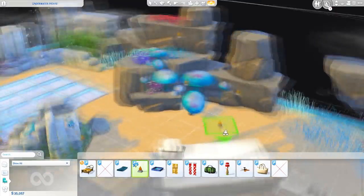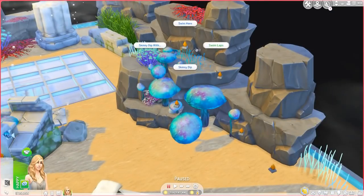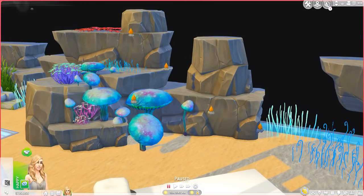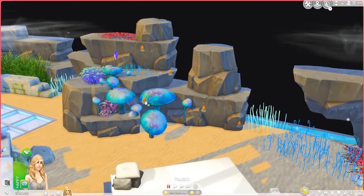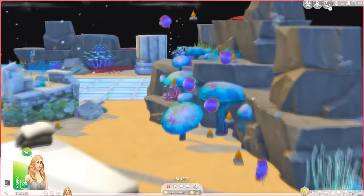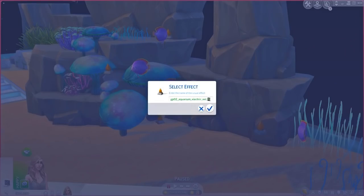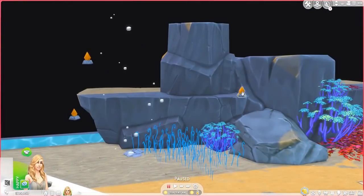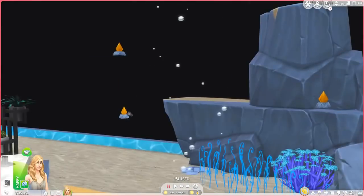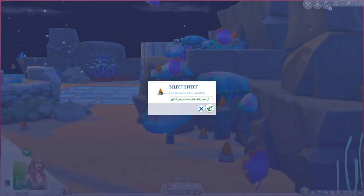My favorite fish by far is the discus, which is why I put them right next to the bedroom — a whole school of discus fish for that visual impact. They're basically this beautiful purple fish. I also put some electric eels, and some non-fish marine life such as crawdads, which are basically lobsters or crustaceans. I put easily three dozen fish in total — some individual, some in schools. There's also some puffer fish.